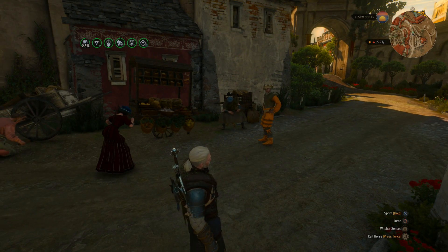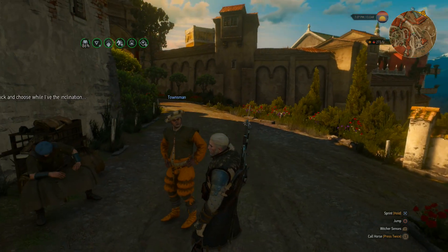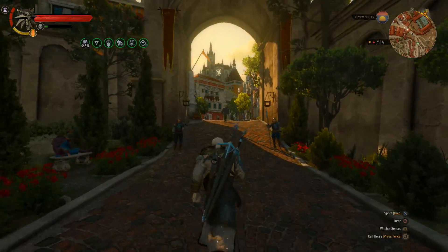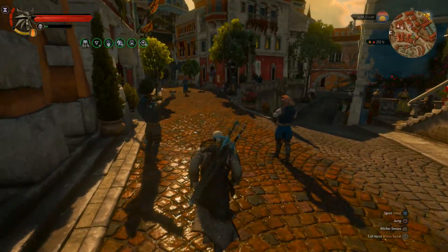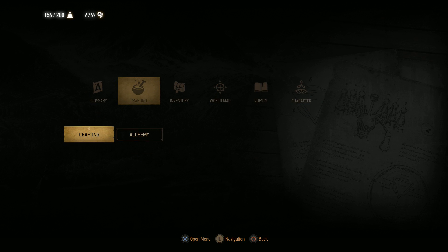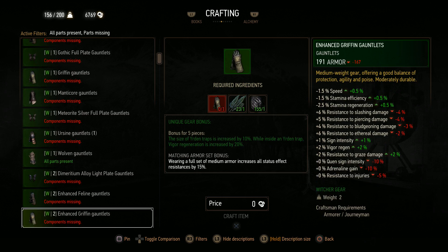Hey guys, welcome back to another episode of The Witcher 3. Look at this guy, this one townsman dressed in almost full orange and green — very flashy colors, no one else is dressed like that. Anyway, we're back here in Beauclair heading towards the Grandmaster Crafting Dude, Lafarque. And in this episode, as I mentioned at the end of the previous one, we're going to look into replacing our equipment with something a bit more interesting — something exclusive to the Enhanced Edition. In particular, we're going to go with this one right here.